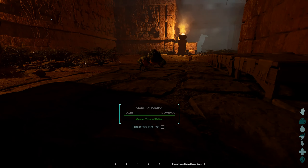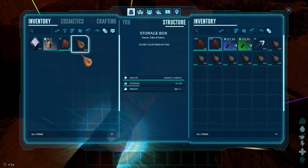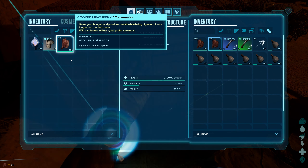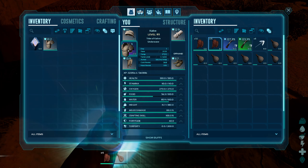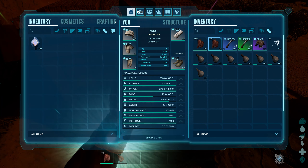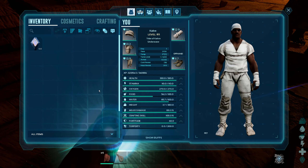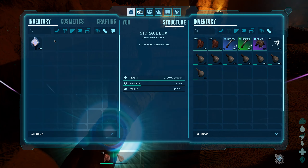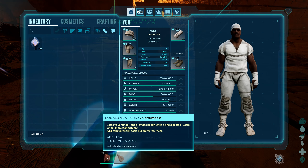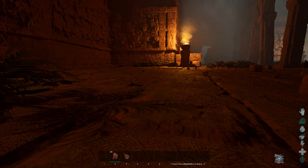I'd recommend putting some beds down because you're going to die. You want to do a couple of things before you get started: you're going to need a little bit of food and a water skin. You don't need a ton of food — probably just enough to fill up your bar once. Definitely don't bring anything you don't want to lose, because if you fail this puzzle you will die. Also check your cosmetics, make sure you get everything out of that, and take off your chibi if you want to keep it. Really all you need is a little bit of food, some water, and some clothes you can die in.